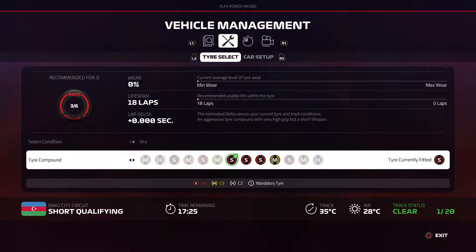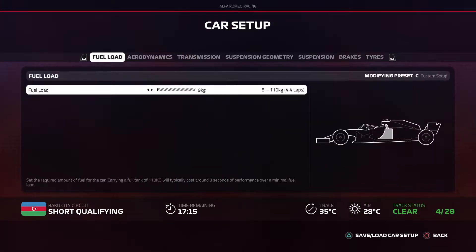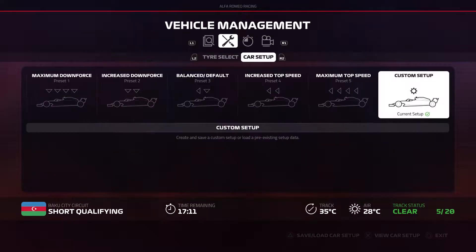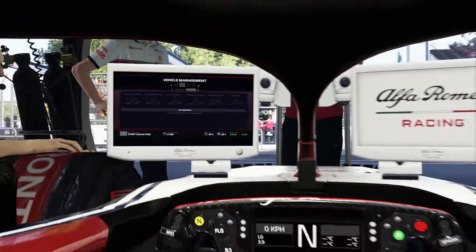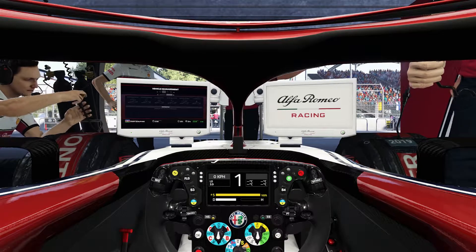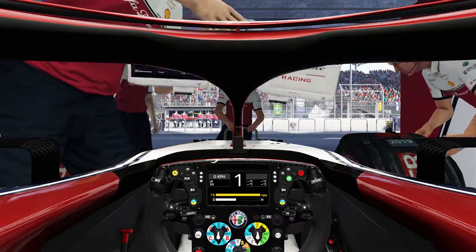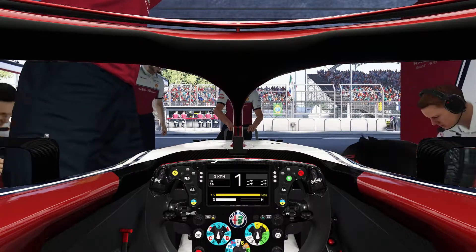Let's add in a little bit more fuel. Let's view the car setup. We have 4.9 laps of fuel. Go to track, drive out. Didn't get any parc fermé warning there, so that's good.